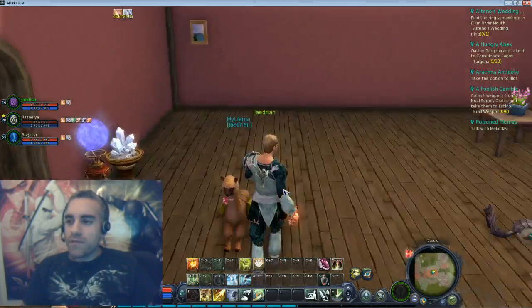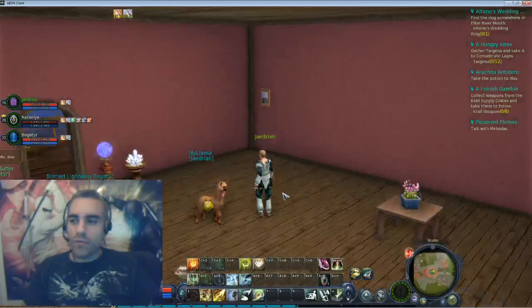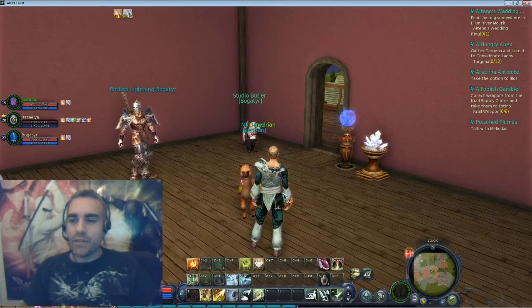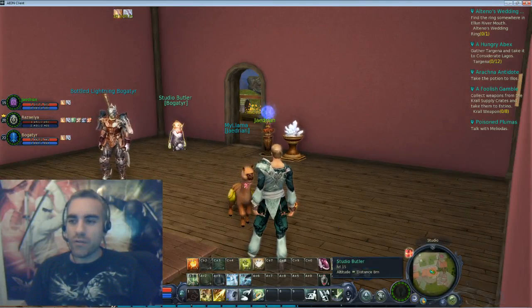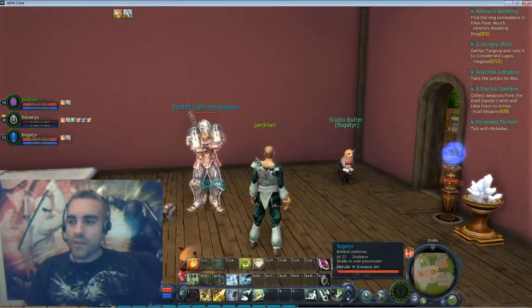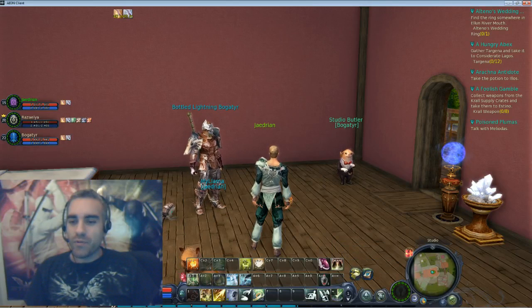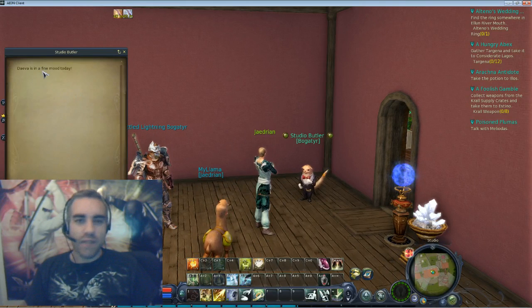So this is the first room. When I hit 20 and get my room, I'll go through the purchase process and see what's there. I just wanted to get a first look at the room. You have your butler, and we'll spend some more time with the butler when I get it. I went up to him and it says 'Jadrian, hello dear.' Something you can do with your butler is program them to say different things — kind of script them up. That's pretty neat.